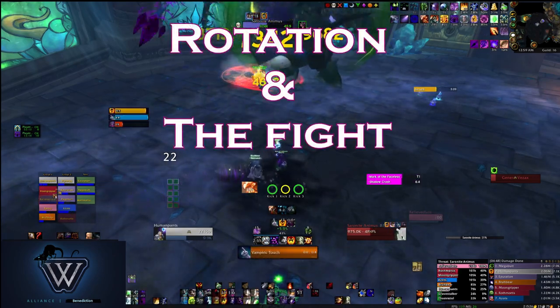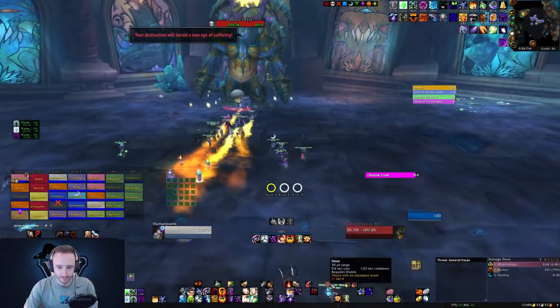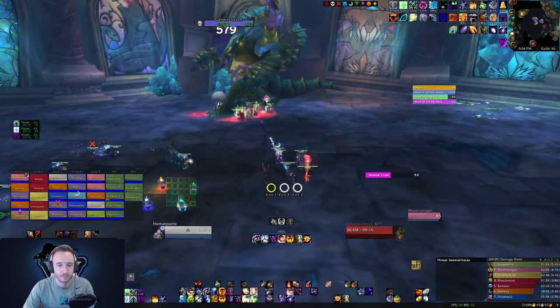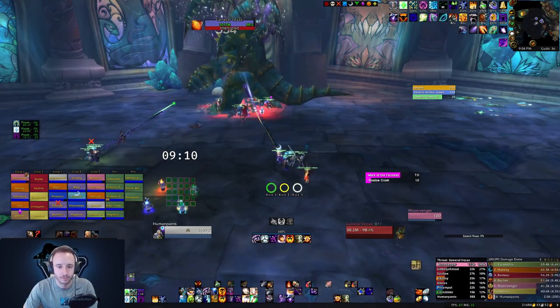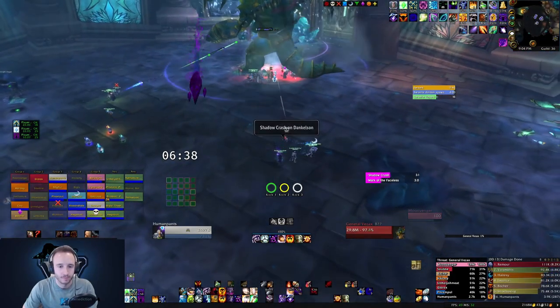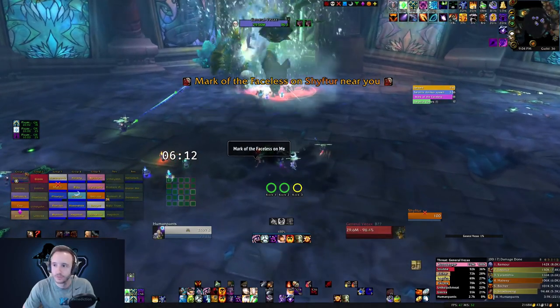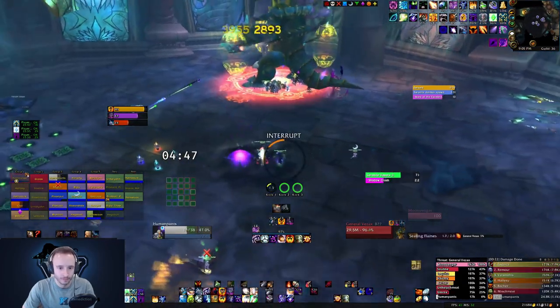Now, let's talk about the rotation and the boss fight itself. When you first engage the boss, you'll be waiting for a Shadow Crash to be targeted onto your group, so use your wand to DPS until you get one. Once you have a puddle to stand in, it's DPS time. Note that you do not want to DPS when you're outside of a Shadow Crash — it's the fastest way to lose damage and mana, as you're not getting any of the damage buffs and you're spending full mana on every cast.